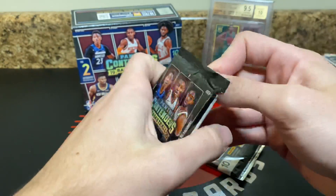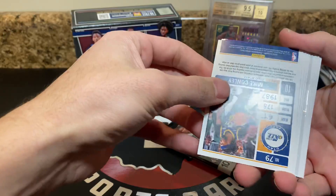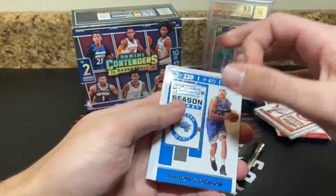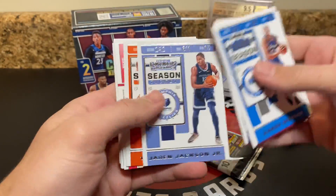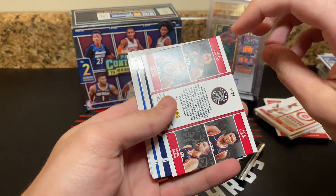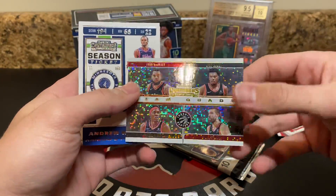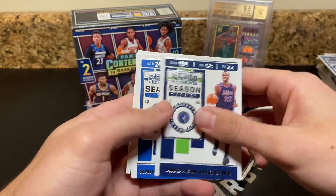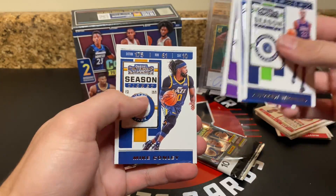Let's see if I'm right on those two being autos. This looks like another insert. Got Gordon, Kevin Love, Miles Turner, JJJ, Tyler Johnson. And another quad — Lowry, Gasol, Siakam, and Van Fleet. Pretty cool team quad. Wiggins, Kristaps, Fox, and Conley Jazz.